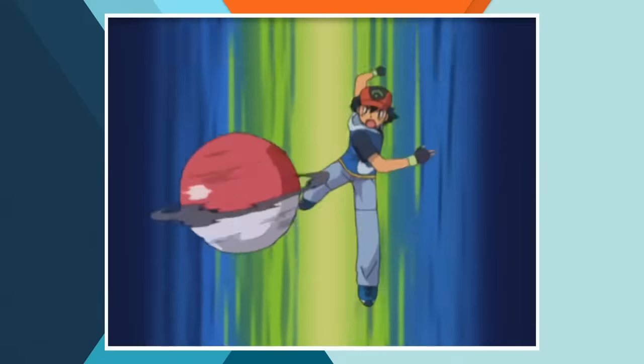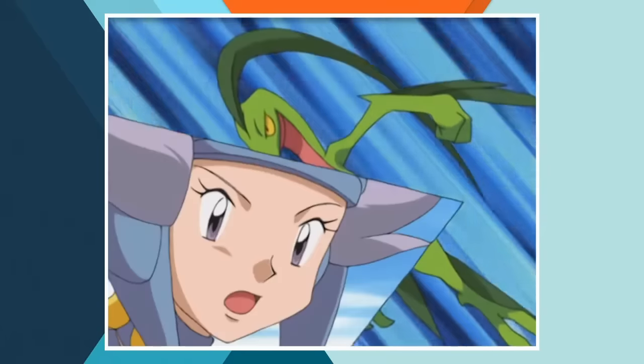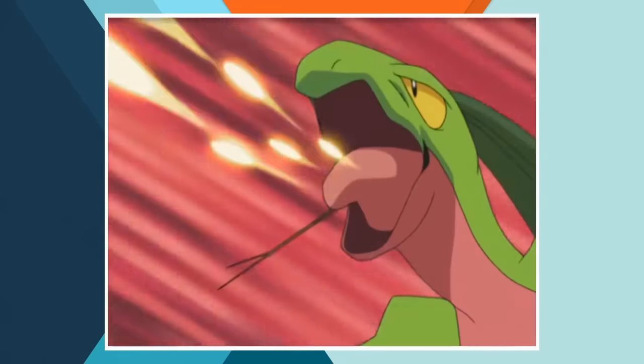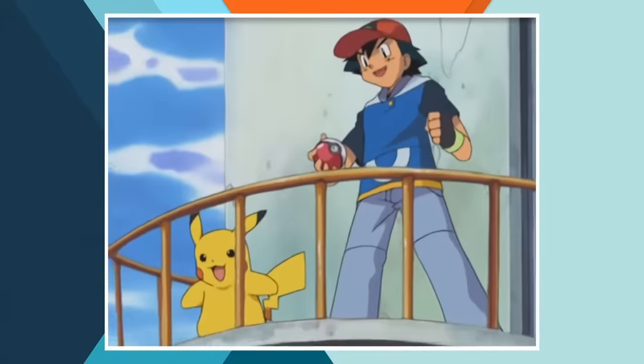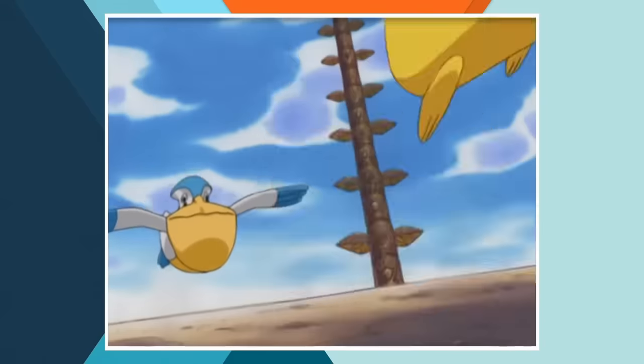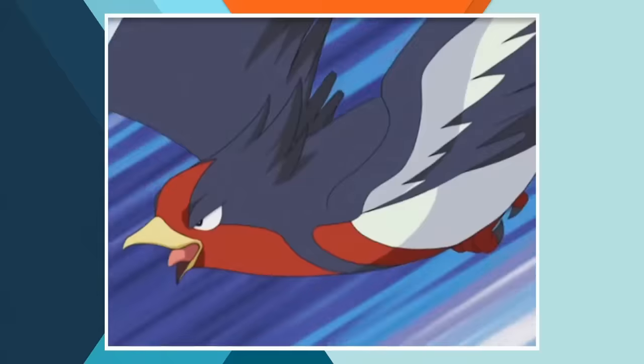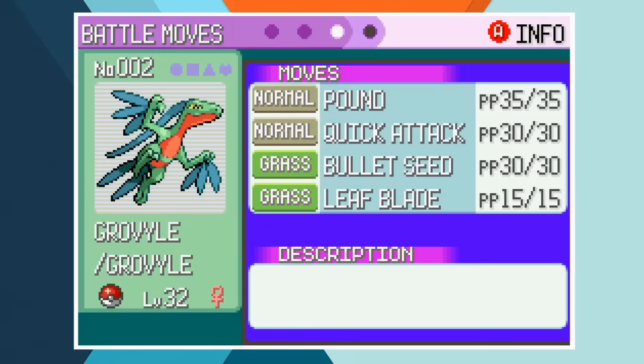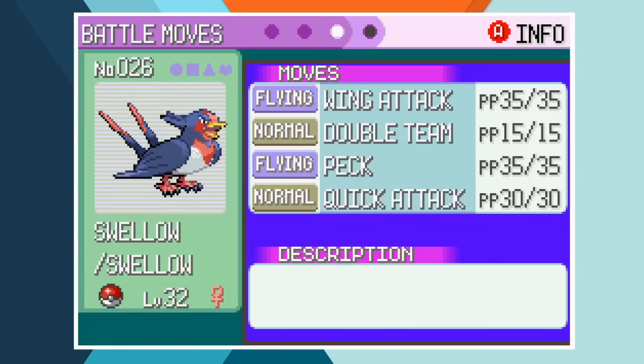In Fortree City, Ash faces off against Winona in a 3 on 3 matchup. Ash leads off with his Grovyle against the Flying-type gym leader because he loves to make things difficult for himself — and me. Luckily he's not completely insane so he also selects Pikachu and Swellow, which will help out a lot. Pikachu, Grovyle and Swellow are all up to level 32, just a level shy of Winona's ace. All of our movesets are anime accurate although Swellow didn't use Double Team until the 7th Hoenn gym battle so we can't use it just yet.